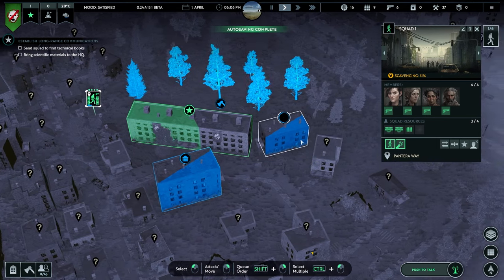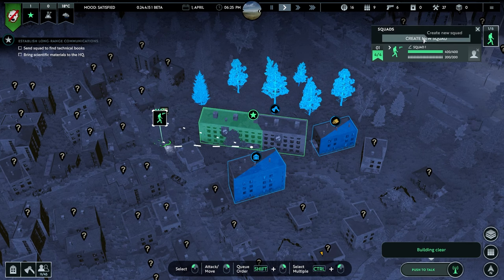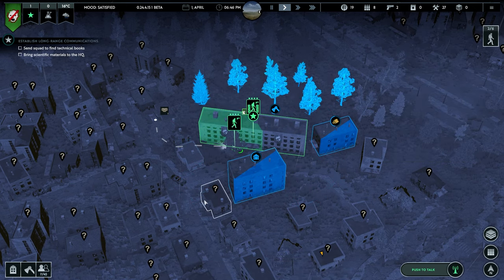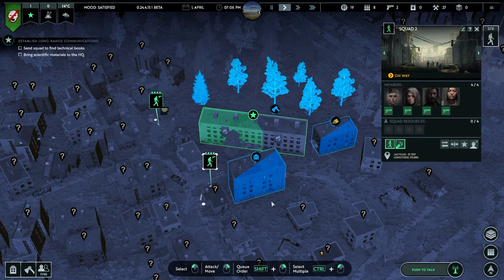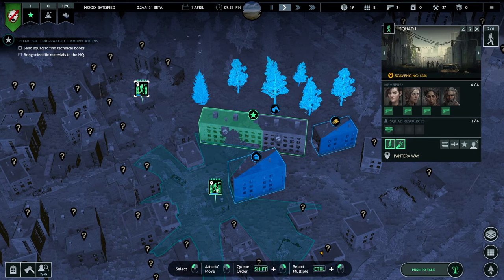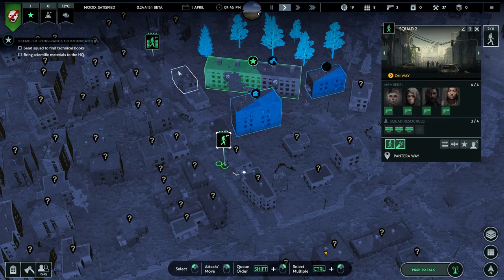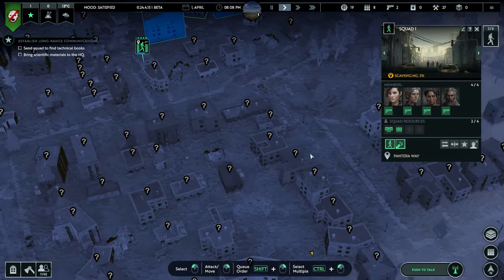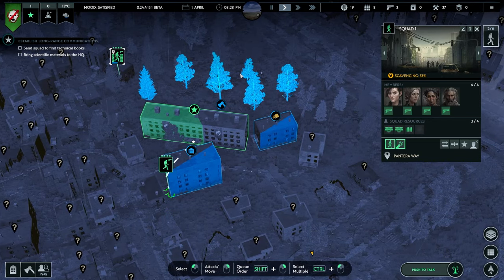You can make another squad if you want - click on squads, create squad - but it takes people from your civilians so you won't have as many to build and cut down trees. You can also disband squads. You'll notice 'horde spotted' pops up quite a bit when hordes come into view. That's why I don't have headphones on - it gets quite annoying. We'll put up some shooting towers on four sides and eventually a perimeter of wooden fences.